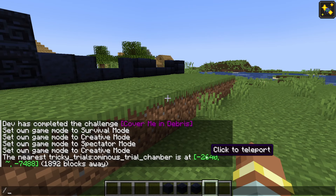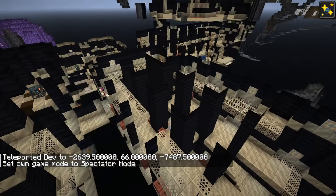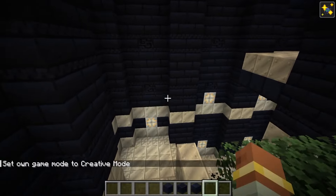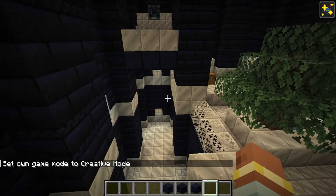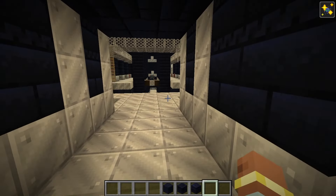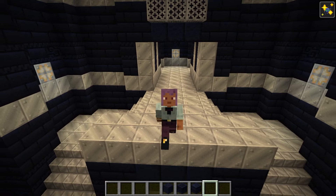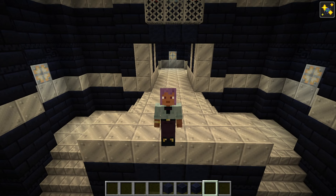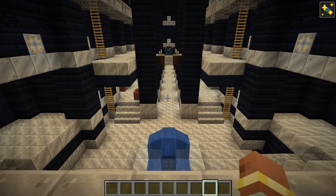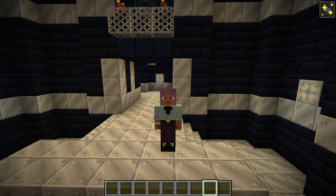The ominous trial chamber is a version of the trial chamber that is a lot more ominous. It spawns exactly like the trial chamber does but with different blocks and some minor adjustments. This structure will be adjusted in the future, adding more rooms and more variations. Why would you want to come here rather than the trial chamber? Because the mobs that spawn here are a lot harder. Inside a normal trial chamber, mobs spawn with chainmail or iron armor — on rare occasions diamond. Inside this one, they spawn with netherite armor with pretty much maxed out enchantments. With the ominous state enabled, they will spawn with 100 health.